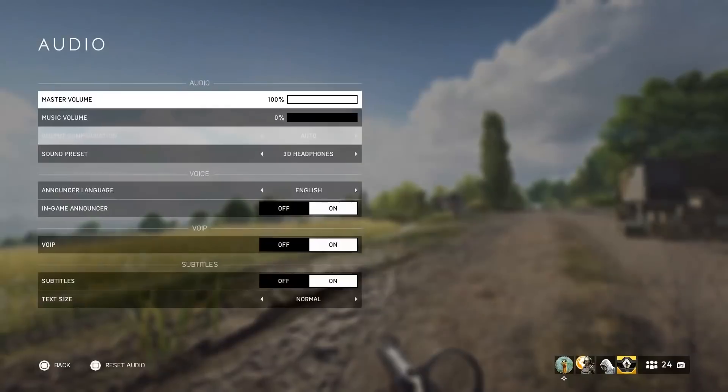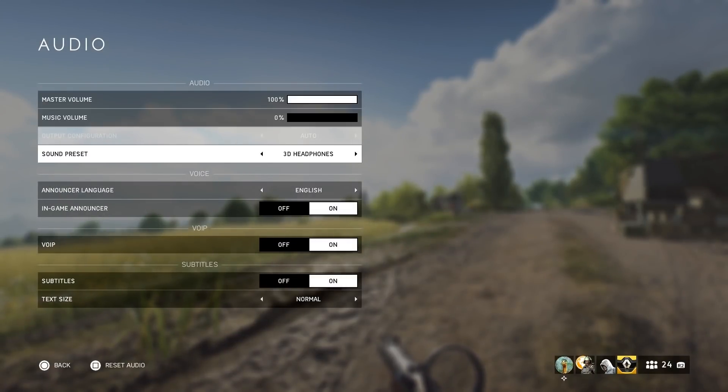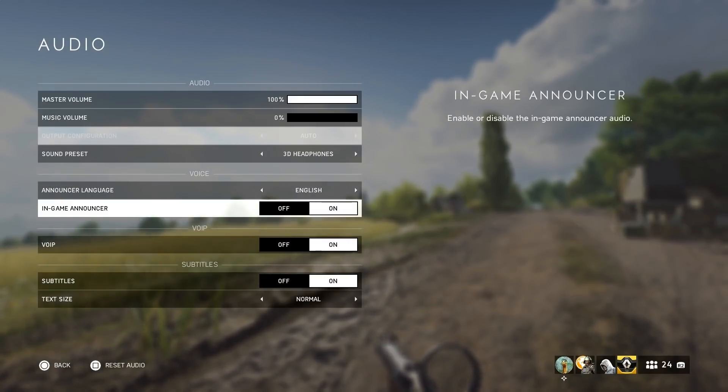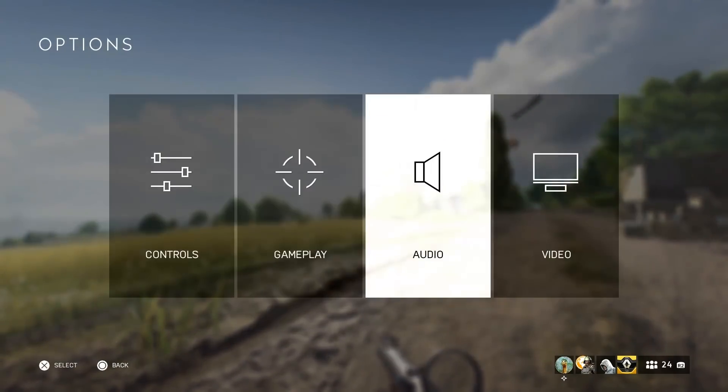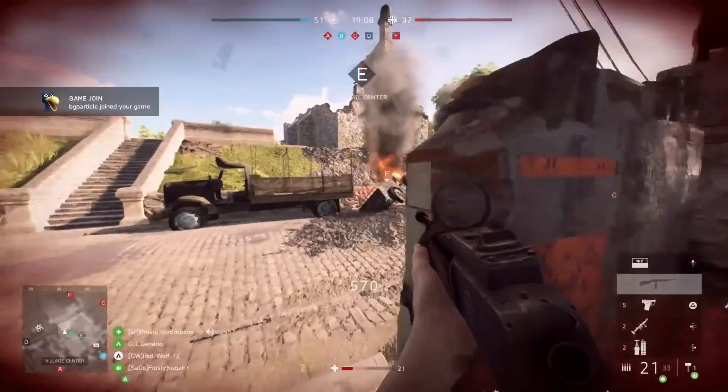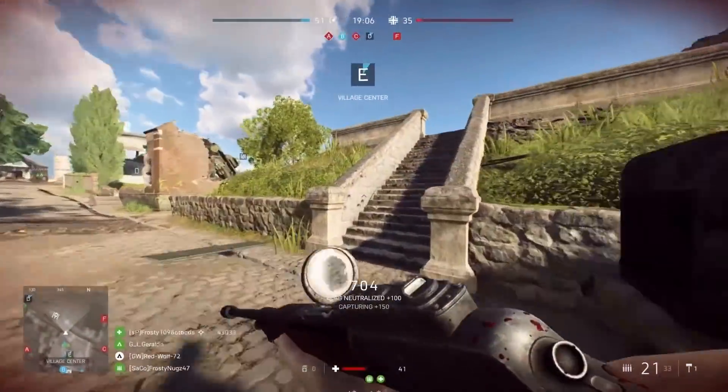In audio, I just turned music off. The reason is I stream — if you stream and there's music, it gets flagged for copyright infringement right away. If you like music, that's fine. If you want to hear footsteps clearly, turn it off all the way.